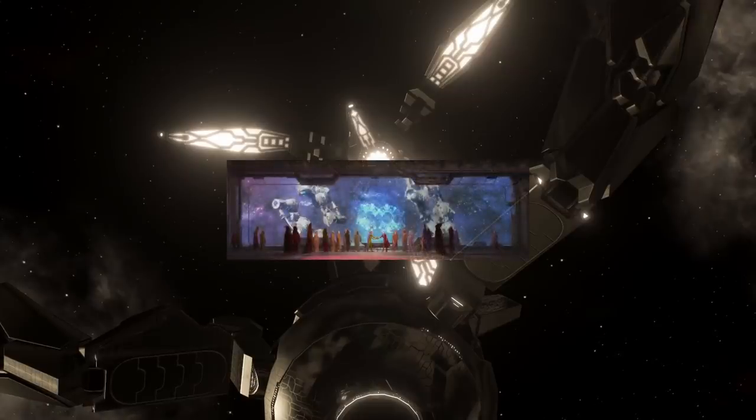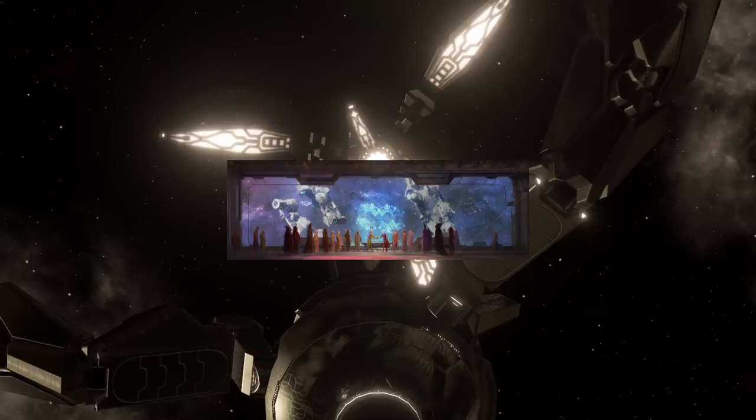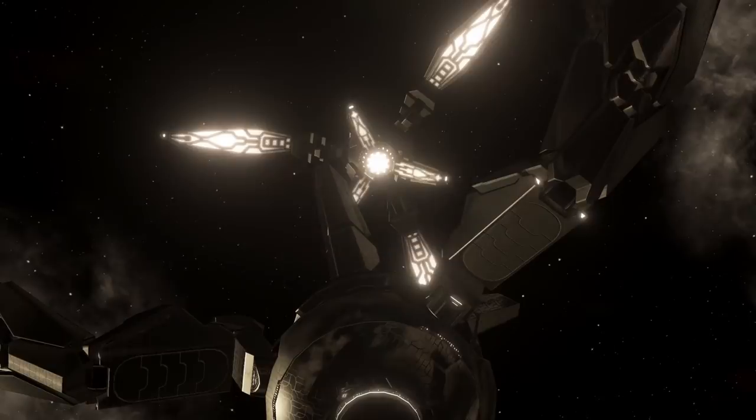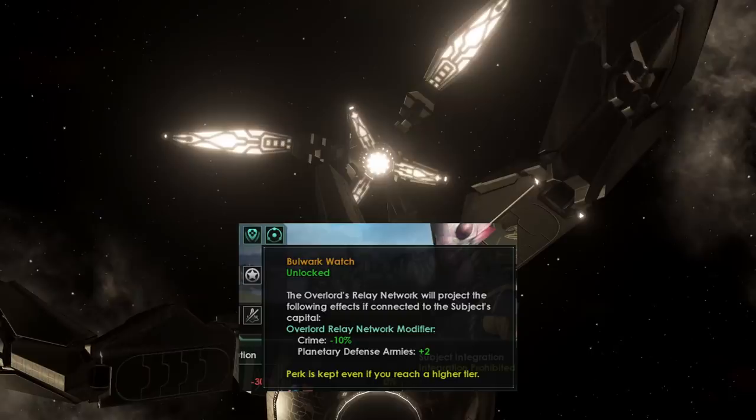Specialist subjects each have a hyper-relay network effect available at only tier one, which becomes active if the overlord's relay network is connected in a continuous chain to the capital of the subject. The first, for bulwarks, is a bulwark watch — minus 10% crime and plus two planetary defense armies. That's nothing amazing, nothing wonderful.